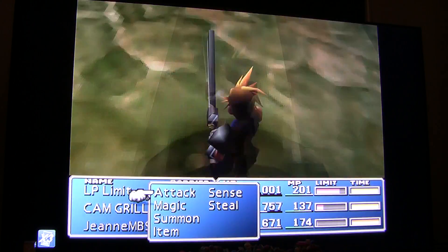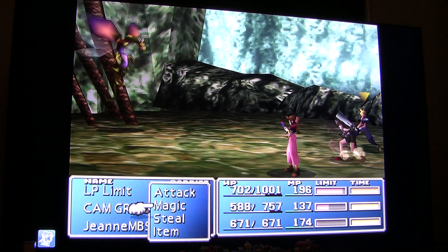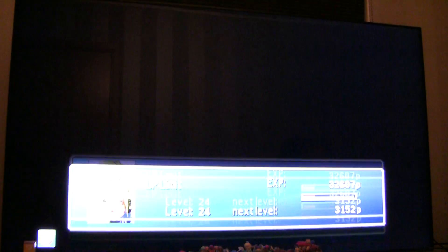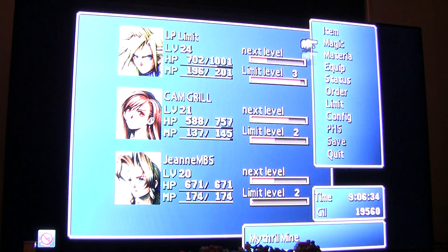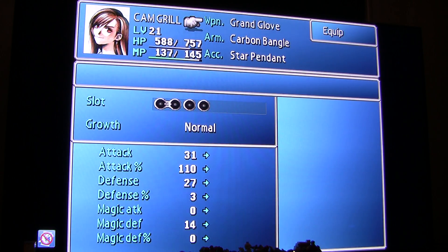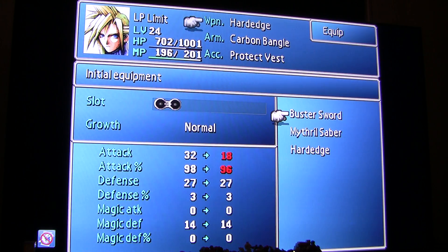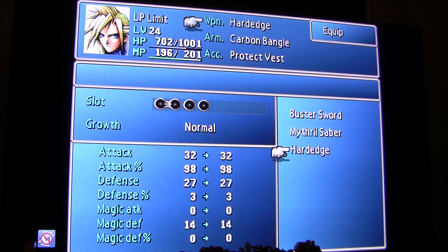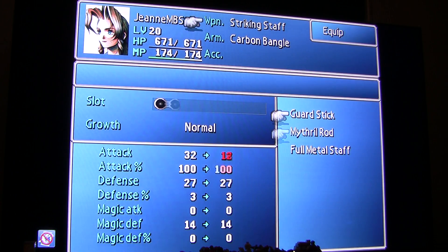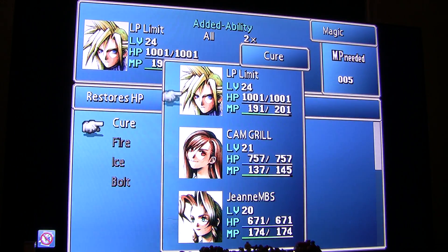We'll go ahead — easier with Tifa. I mean Tifa shouldn't be... do you have her in the front row? We'll have her in the front row so she can do a lot of damage, because her weapon is quite strong at this point. Only her glove is really really bad when it comes to attack percentage. But if you consider it, all close weapons aren't very good with attack percentage. Of course every stat is at least 100 on each one, but that doesn't make it 100% accurate because that's not really how it works.